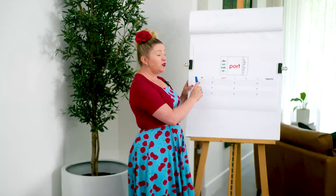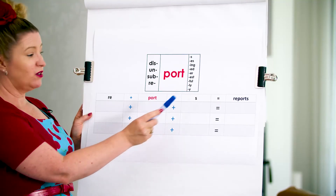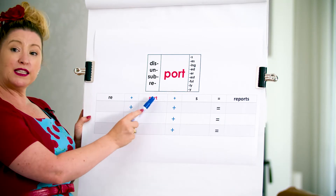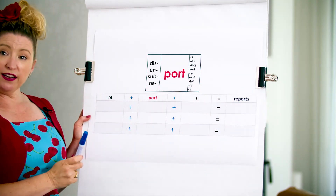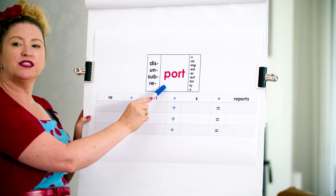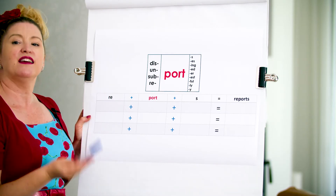We're going to use our Latin root 'port' now to add some prefixes and suffixes and write some new words. You might have done this before where we take a prefix, we take our root, we take a suffix, and we put them all together to make a new word. There's an example here for you: re + port + s makes reports. Pause your screen, have a look at the grid and make as many real words as you can using these prefixes, suffixes, and our Latin root 'port'.